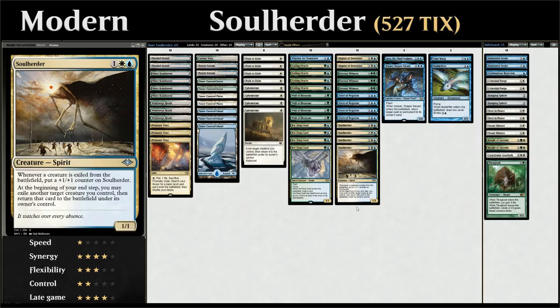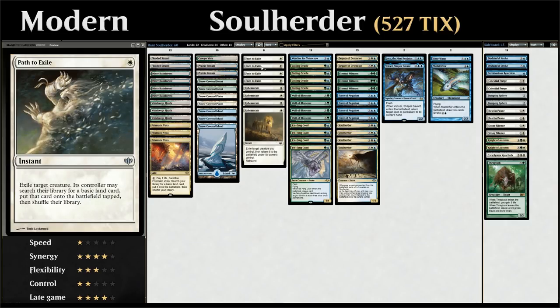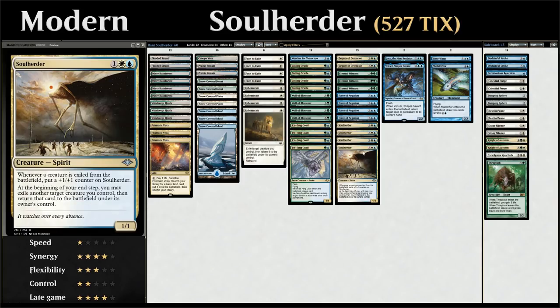Let's look at the full deck. Starting with one-drops, we have the full four copies of Path to Exile as cheap removal, which also synergizes with Soul Herder — exiling a creature with Path gives Soul Herder a +1/+1 counter.